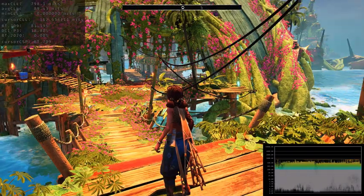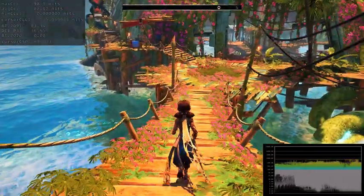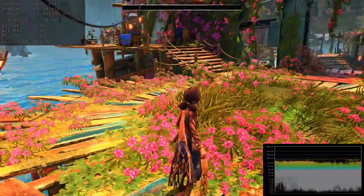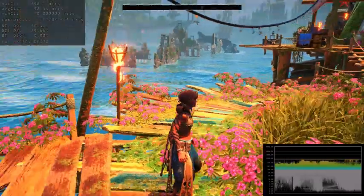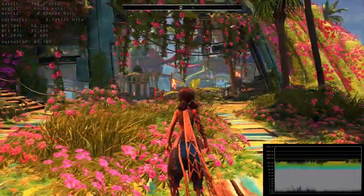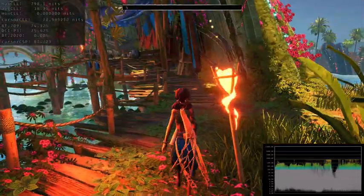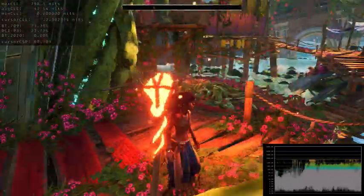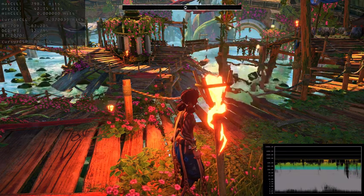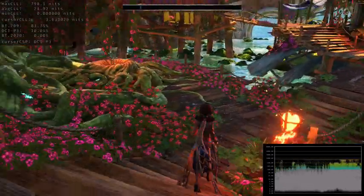Some people say they don't like HGIG because it just looks too dark and they feel like they have to use dynamic tone mapping. But look at this — it's just beautiful. With this mod, you will never feel like you're missing brightness or want to use dynamic tone mapping. Take a look at this light source — we have all the details, no clipping whatsoever, and no crushing on the darks.